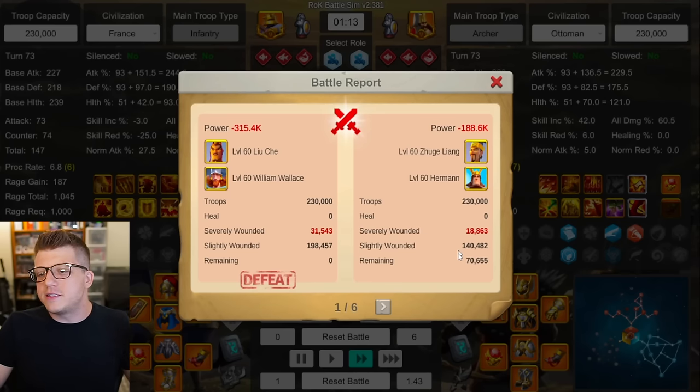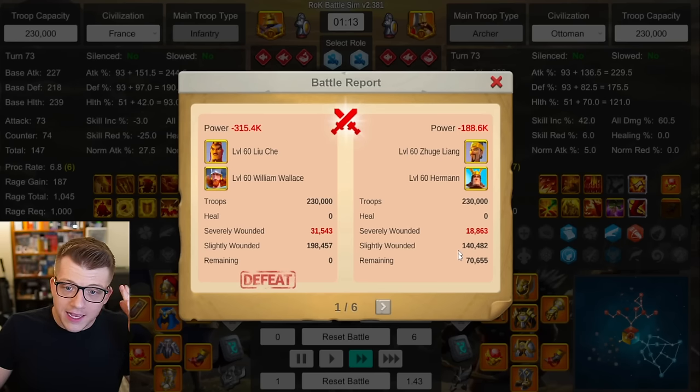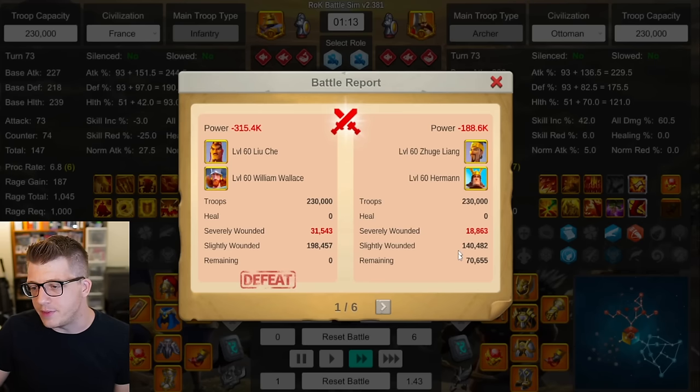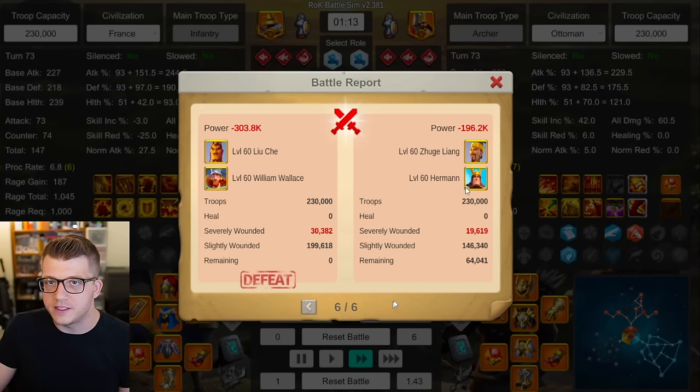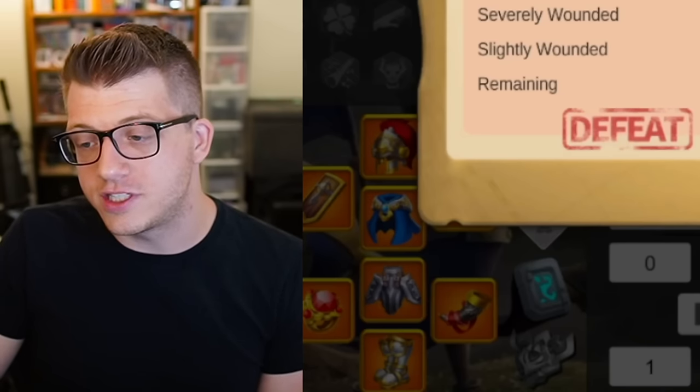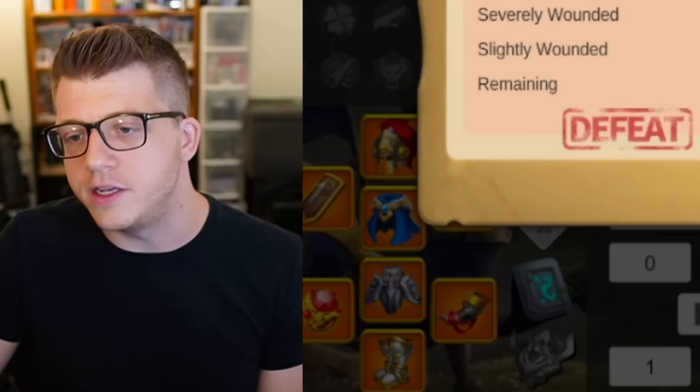Next up against archers — no surprise here: Juge Leong Herman counters infantry. We used Ottoman, the full six-piece archer set, and the full skill tree. Results: Juge Leong Herman wins all six — 70k, 71k, 65k, 77k, 63k, and 64k remaining for the archers. A 6-0 sweep for archers. In practice this will perform even better because they have double AOE versus single AOE here, and Herman Prime has poison stacks. Not surprising at all, but I wanted to establish this baseline.